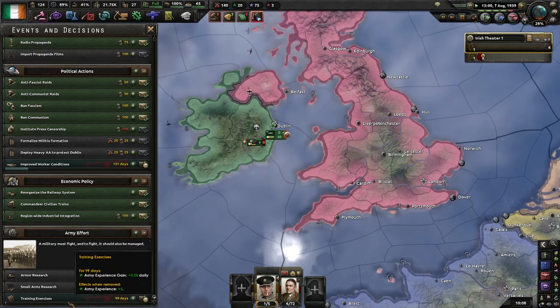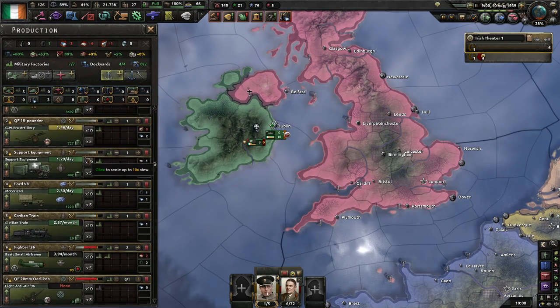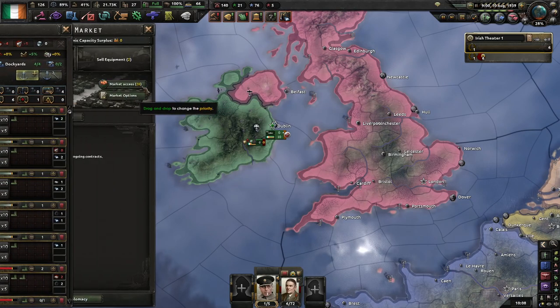While you have the option to take these training exercises, just keep taking them. They cost five political power and a hundred infantry equipment. We have a lot of those, even with some on the market.